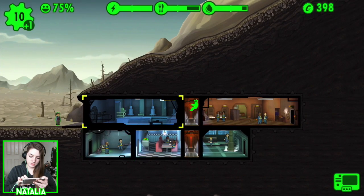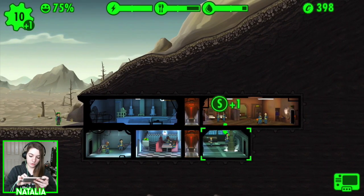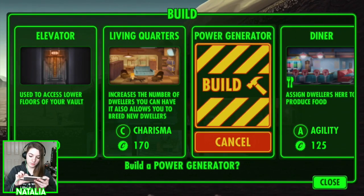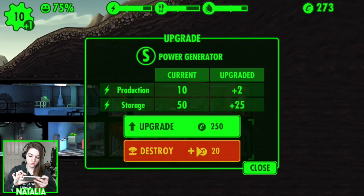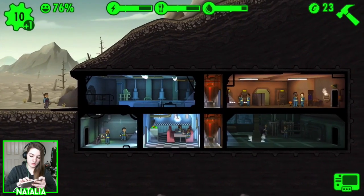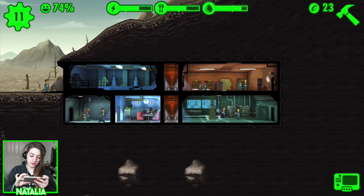Where are you best kept? In the charisma room or... that room. I don't want to extend the power room yet, but extending it will give us more power so maybe I should. You know what the problem is? These two rooms were at different levels, so I couldn't expand them together.